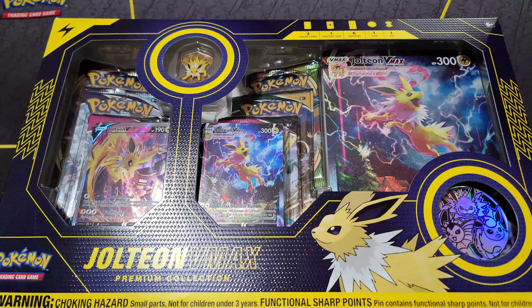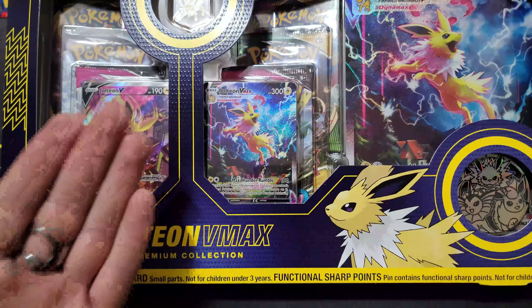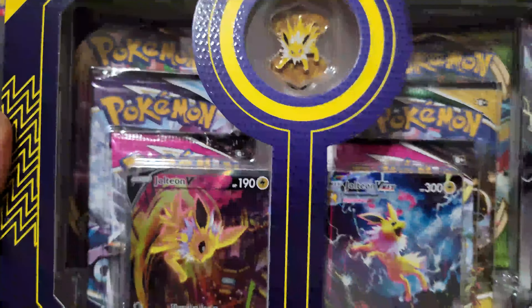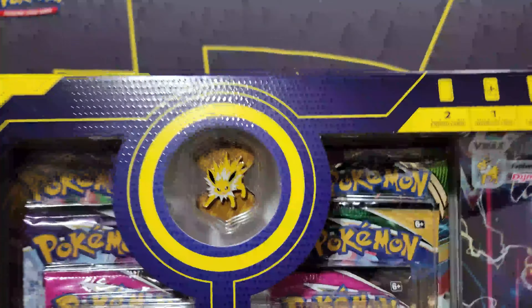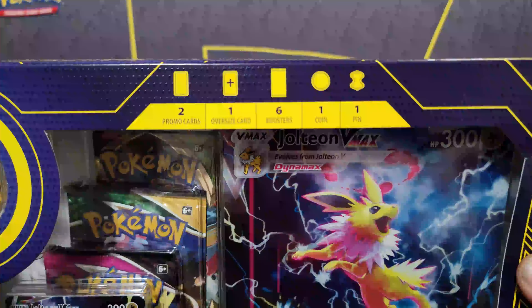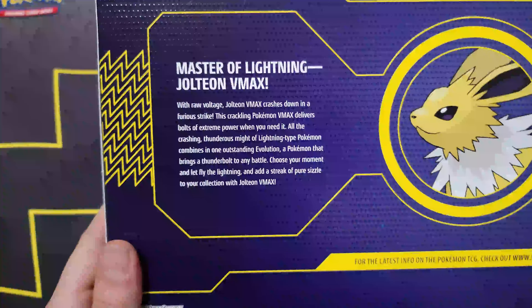What is going on everybody? Your eyes are not fooling you — today we finally got the Jolteon V-Max box. Beautiful box! We're gonna admire this for one second — that card is phenomenal. We got a beautiful pin, a coin, and of course the jumbo card. It includes two promo cards, one oversized card, six boosters, one coin, and one pin.